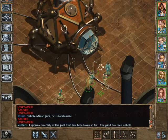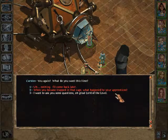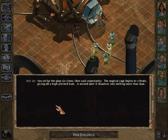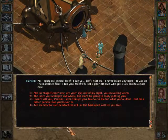I approve heartily of the path that has been taken so far. The good has been upheld. Let's see. Carson gives you a worried look as you approach the protective glass surrounding him. How many times will you strike the glass with the mallet? Six times. You strike the glass six times and wait expectantly. The magical cage begins to vibrate, giving off a high-pitched hum. A second later it dissolves into nothing more than dust.